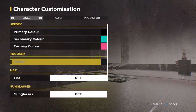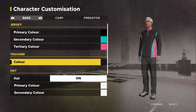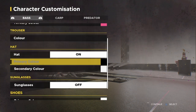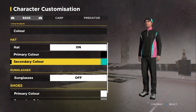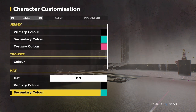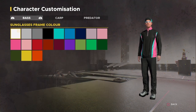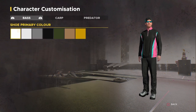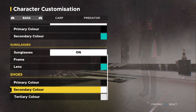We definitely got to change these pants, I don't know what this is about. Perfect. Hat — of course we're going to need a hat. Primary color of the hat: black, of course. Do we want the pink color? Yeah, we want that. Sunglasses — oh yeah, you can put sunglasses and hats on now, that's what I'm talking about. Going with black frames and blue lens.